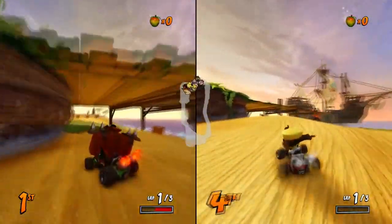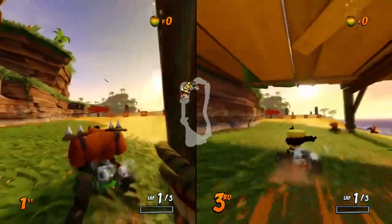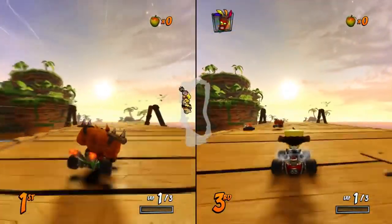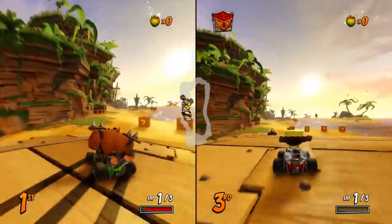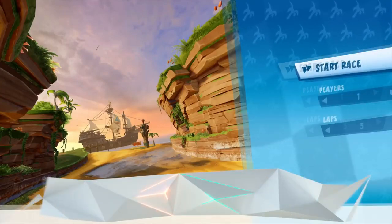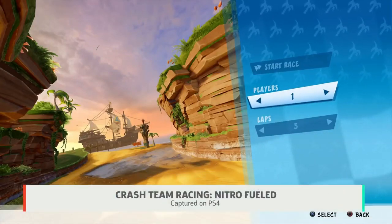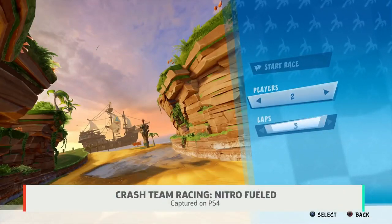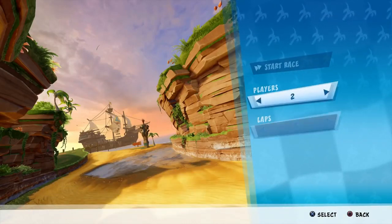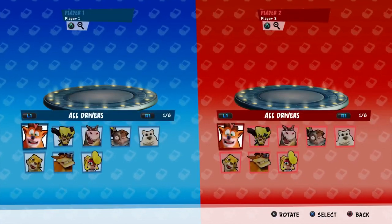Now, we did get three separate videos for each level, however, for the first two I'm going to be taking a look at the split-screen versus mode video that was uploaded by GameSpot. Mostly because we actually get to see bits and pieces of what we can expect the selection menu to look like. Obviously, this is just a demo, so I assume things will look different in the full game, specifically those character renders.